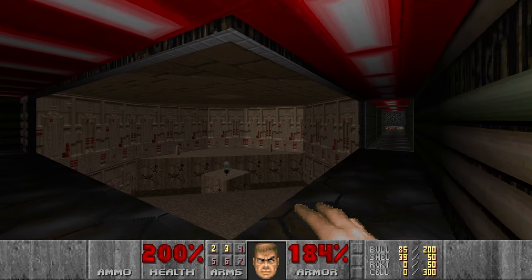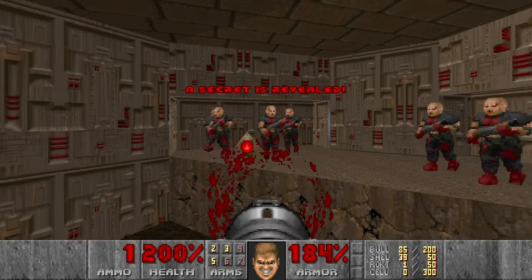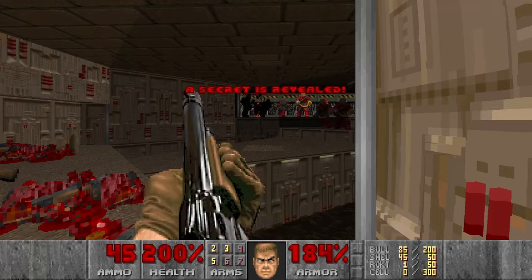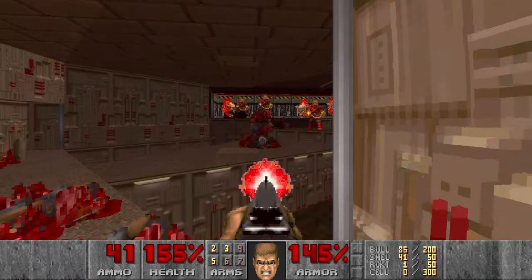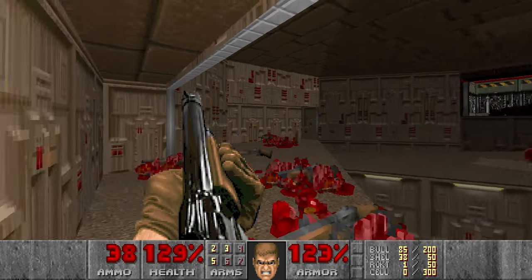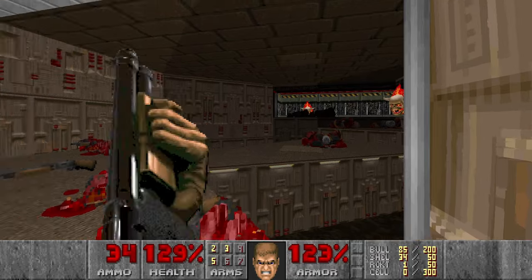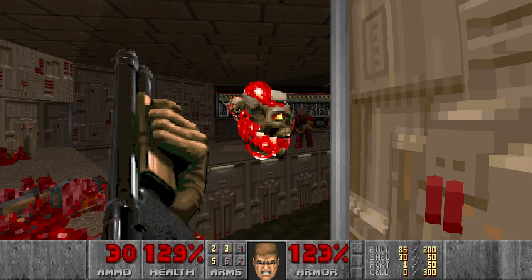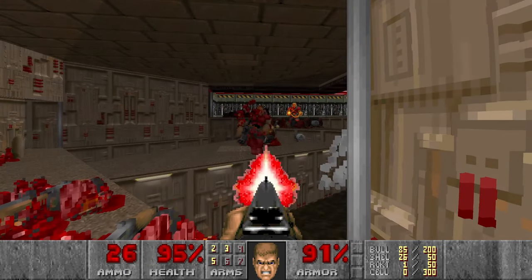This room is a bit tricky because you will be surrounded by shotgunners and chaingunners, so you want to be quick. First I want to grab the Rocket Launcher, shoot two rockets, then go here and shoot as many chaingunners as possible. Of course we'll get some damage here. Maybe Lost Souls can absorb some of it. I think we're good.